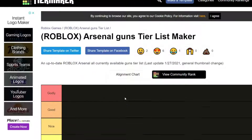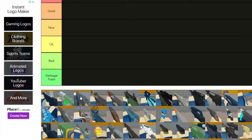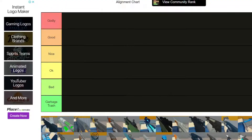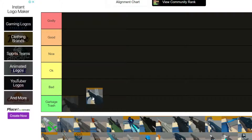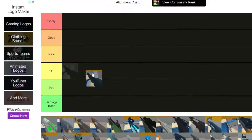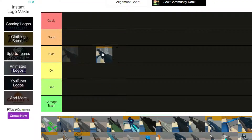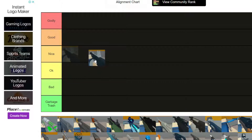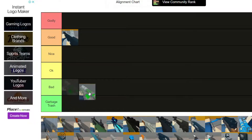Let's go ahead and rate them. First we got the AA12. I really like this gun because it mixes assault rifle and shotgun, but the problem is accuracy. So I'm gonna put this on the Good category - it's good but the accuracy is not that great.